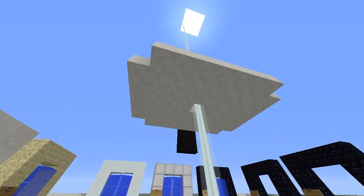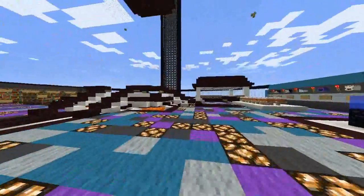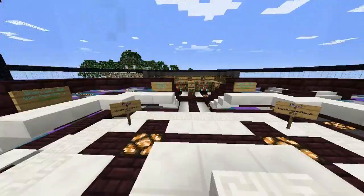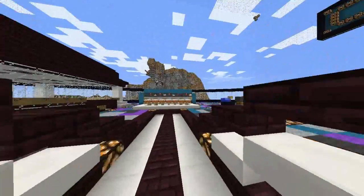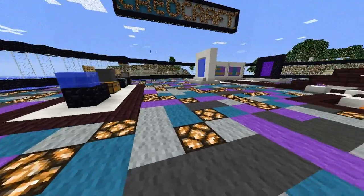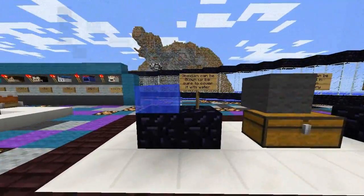Anyways, when you first get onto the server, you will spawn in the spawn, which is right here, and you'll spawn in the center, which is right here. You can wander around, go out into the wilderness, and build your base or faction. They even have cake in the spawn for you to eat.